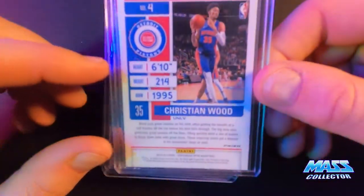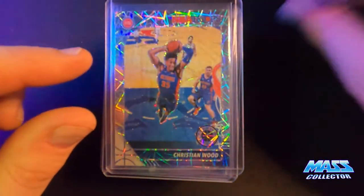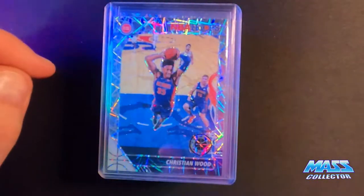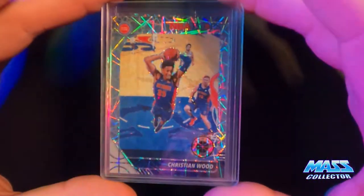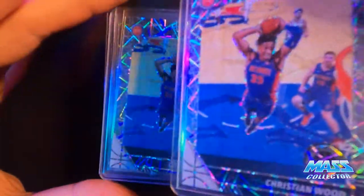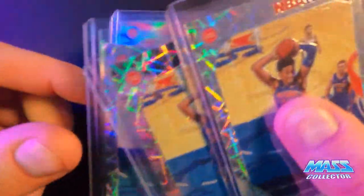So this one here is a Contender Season Ticket — it's a red prism, not numbered, just a red one. And then we get into the NBA Hoops Premium Stock cards. We'll just kind of go down through all the different prisms I've been picking up. So this one here is like the Lightning or the Velocity, however you want to call it. I got three of these.